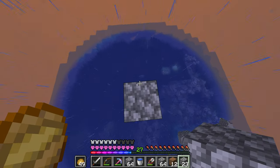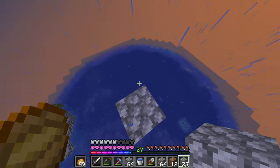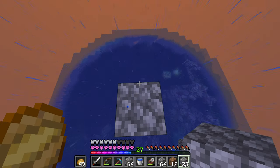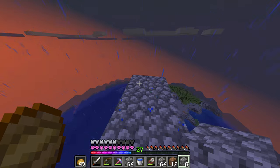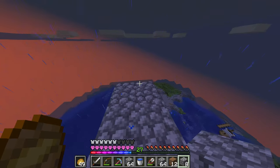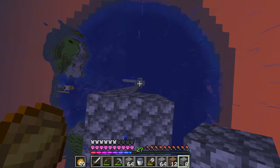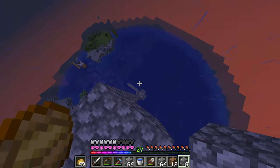Going about 21 blocks tall should be more than enough for mobs to fall down and be barely alive but still one-shottable for XP. So this is the outline right here — water flows them down, they fall straight down there and take damage. I stand at the bottom and start swinging at them, hopefully getting a lot of XP and loot.